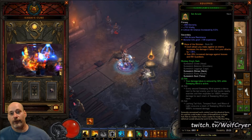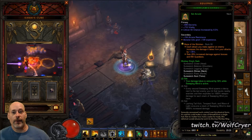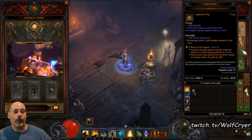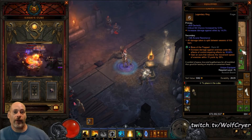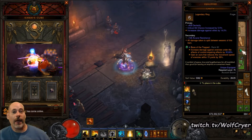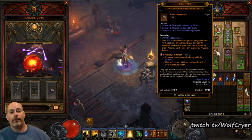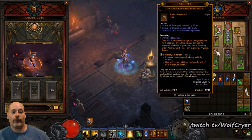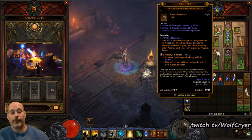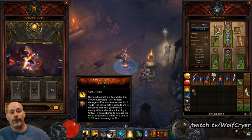For the gems, you're looking at Stricken, because it is amazing with this build — your Spirit Generators apply it so fast, and so does your Sweeping Wind, and you just melt Rift Guardians. You are looking for Bane of the Trapped, which increases your damage to all mobs under Control Impairing Effects — and this is a Control Impairing Effect. You are also running Simplicity's Strength as high as you can get all these gems, which increases the damage of your Spirit Generators by a multiplier.